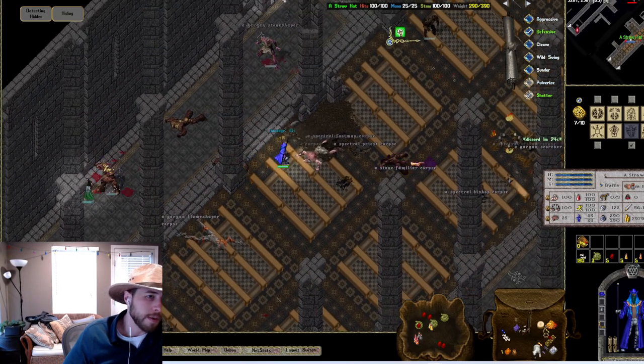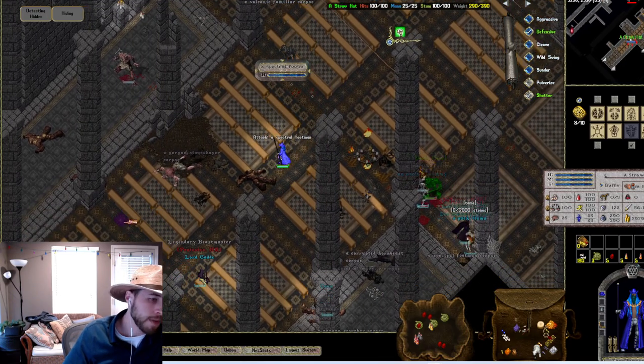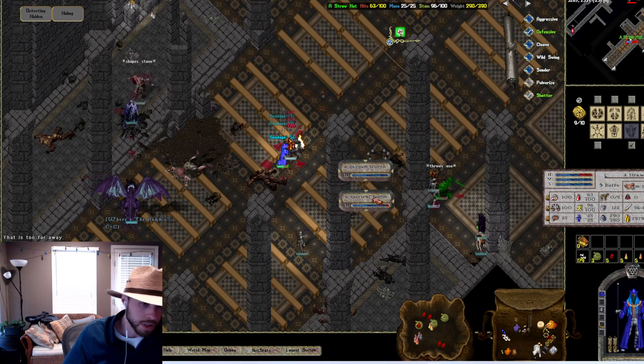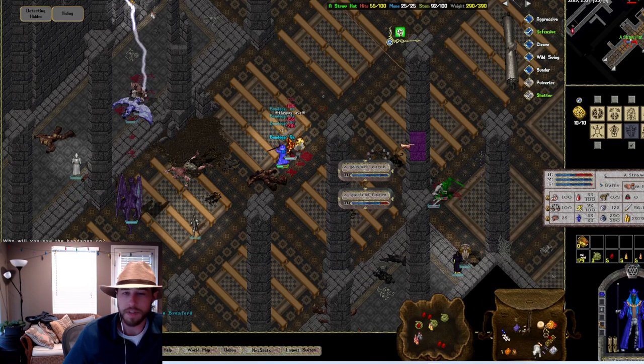That bleed was hitting me for 16. If I have nothing to reduce the damage of that bleed, it's 16 a tick every 10 to 12 seconds — that's a lot of consistent damage from a mob with that much health. The Stone Shaper, by the way, was the name. Next is a Footman — another 1,200-ish gold. He throws an axe at you, another melee guy. We've also got a Scorcher — just an AoE guy who goes invisible, drops on you, dealing almost like a bomb. He'll hit you kind of hard.